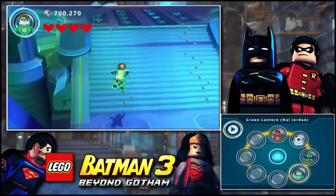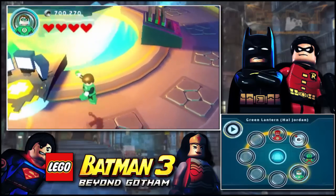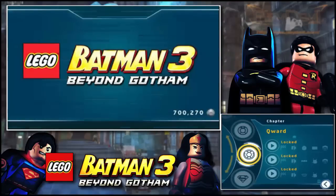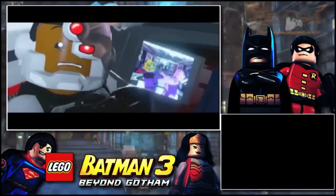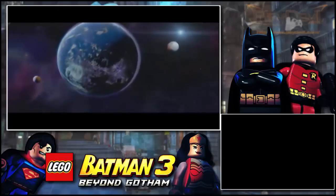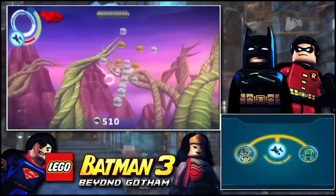Wait, we don't have everything yet — one, two, three — actually we do have everything. Let's go. That's still locked; we'll have to find that later. For now let's go over to Nok. My sensors are picking up abnormalities from below the ground — we'll have to head down and investigate. Now we're on the planet of Nok.